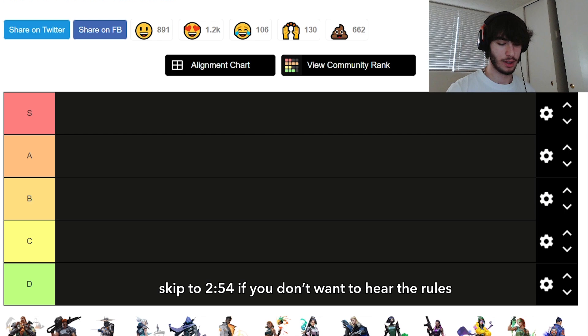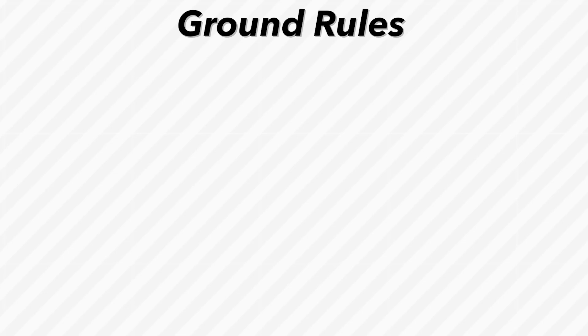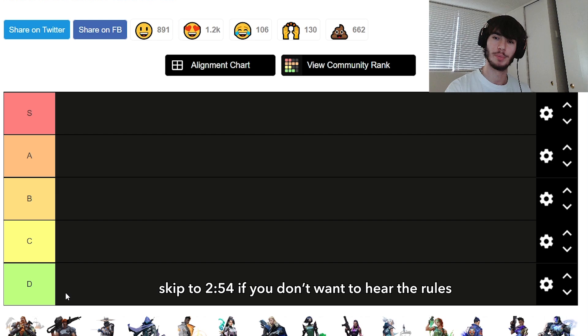Just because a play works or could work doesn't mean it's good. We're going to look at the agent's kit as a whole and assume they have all of their abilities for the post-plant. We're going to rate their kit in a post-plant scenario relative to their kit in any other scenario — so just because an agent is overpowered doesn't mean they automatically get S tier.